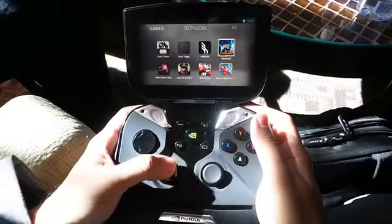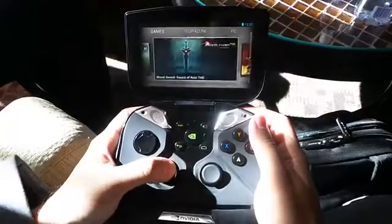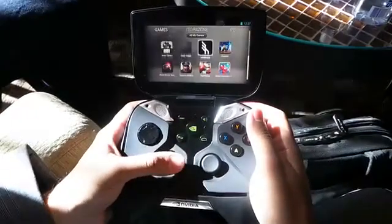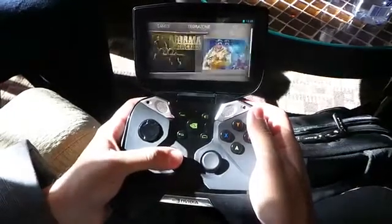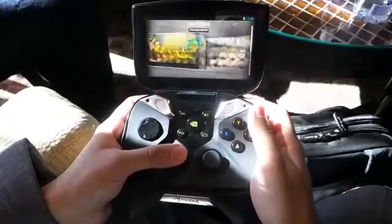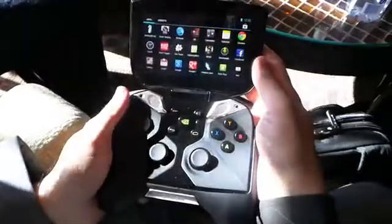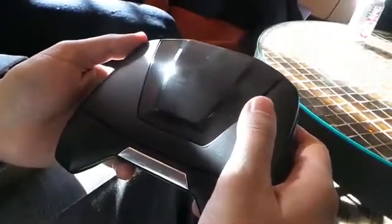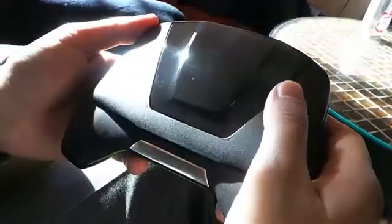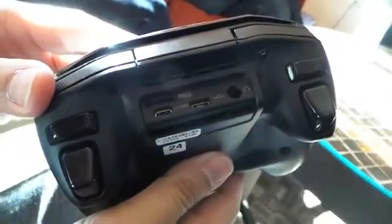You use the triggers to switch between — the bumpers switch between the tops, and then once you get into games, you go thumbstick down and then you can go between the games that are in there. Those UI decisions we're still playing around with based on testing, to see what people like. We're going to have to do tons of usability testing internally as well as with some of our gaming fans. If I grab games not from Tegra Zone, will they still appear here? Yes, if they're controller-based and if we flag them to appear. If you get them from Google Play but they're a Tegra game, yes. If they're not a Tegra game, then they won't be.